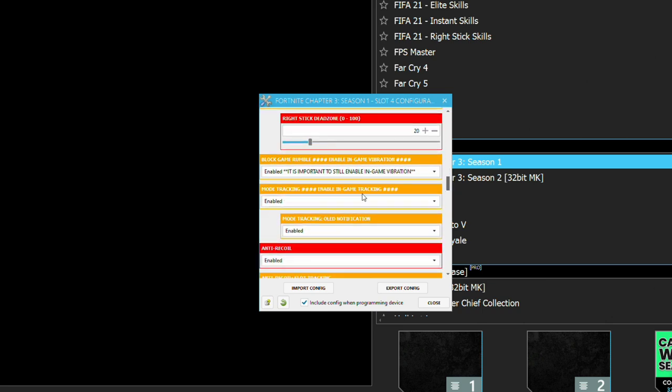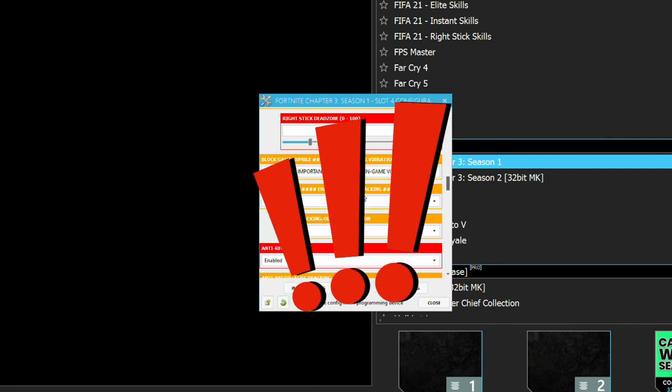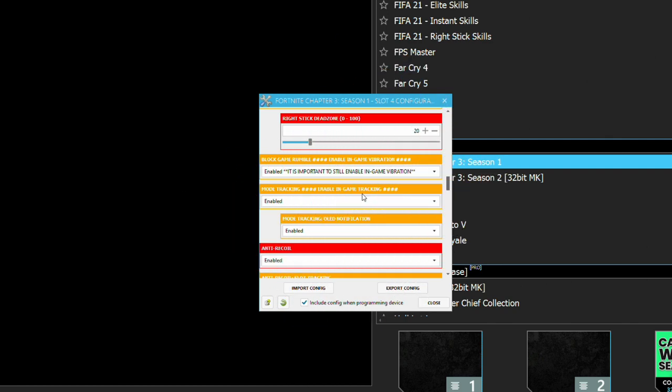One very important thing: in Fortnite you must have vibration enabled. It will not work at all if your controller vibration is turned off within Fortnite. However, you can come back to this pack and enable 'block game rumble' so you don't feel the actual game vibrations — but the vibration setting within Fortnite itself needs to be turned on for this to work.